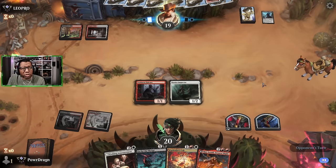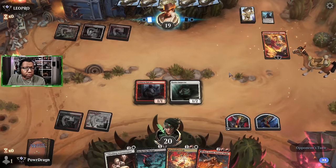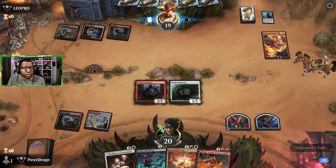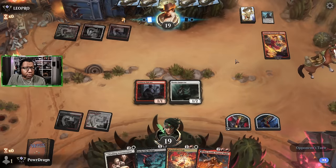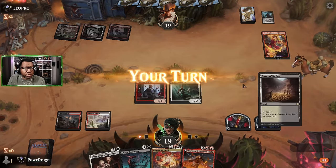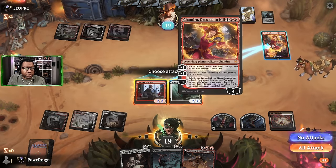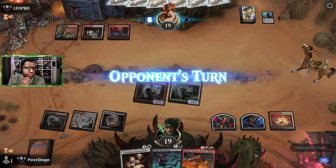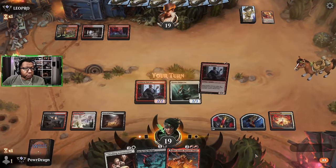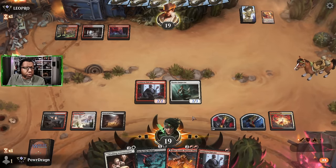Could have easily played Epicure on one, Novice Inspector on two, still have the board look the same and be plus one damage on the opponent. Chandra - that is not the card we were expecting. Getting an untapped land so we can just run into Chandra and kill it. We did find the untapped land, so that helps. Step one: get rid of Chandra.